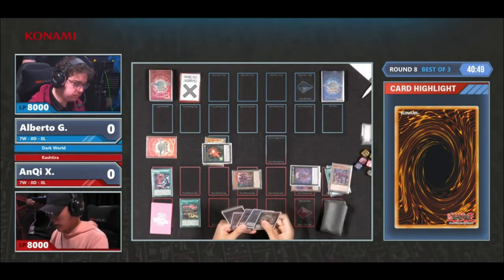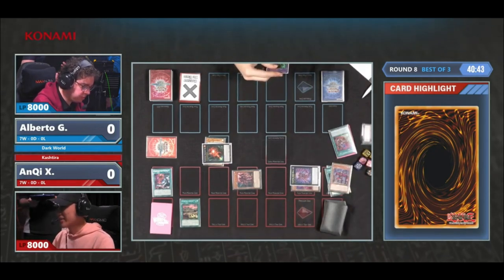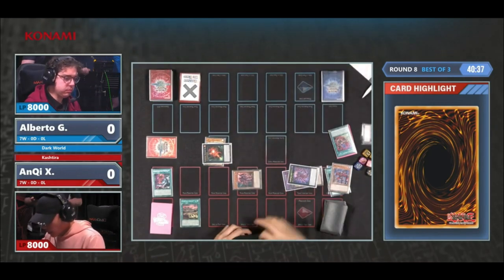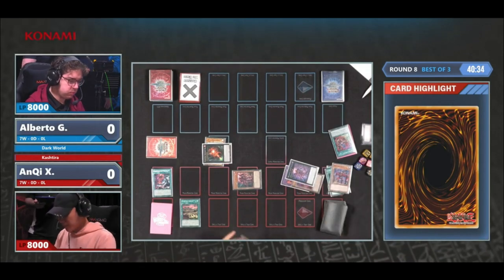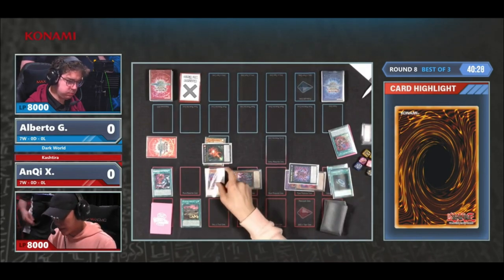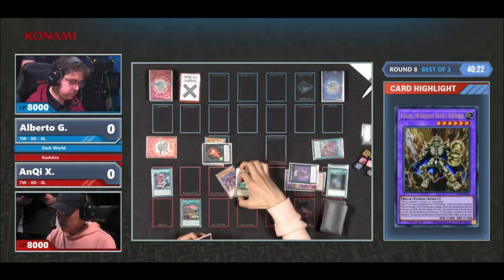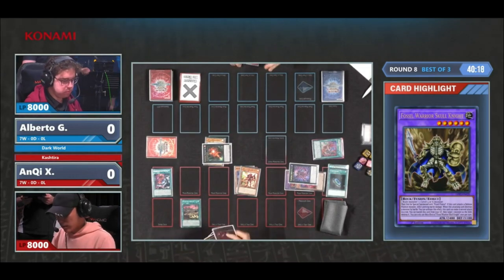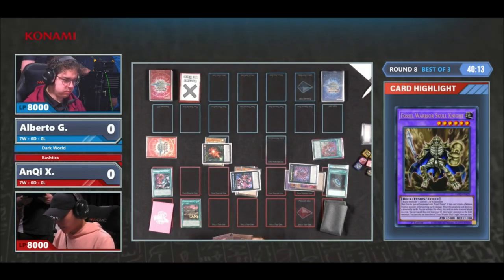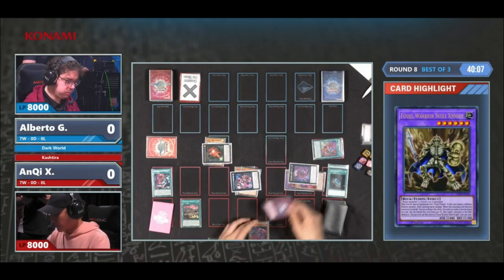You would definitely notice something like this, especially if you went for a Naturia Exterio and would hear some mumbling about it. The Fossil Warrior Skull Knight was banished off of the Prosperity, and this card you can reattach onto the Riseheart. What it does is you can banish it from the graveyard to destroy a monster your opponent controls — quite a popular card. A lot of players were looking for this card yesterday, but not many were successful; it was one of the most looked-for cards by far.